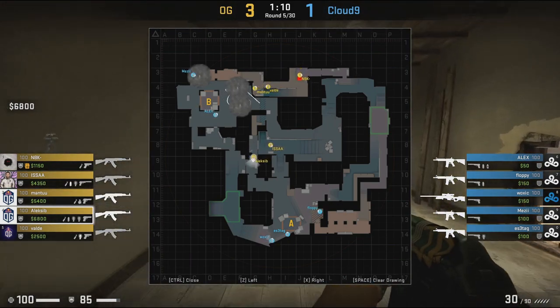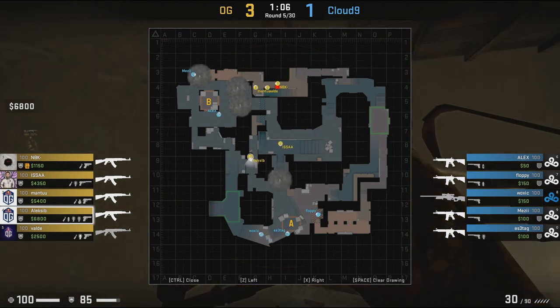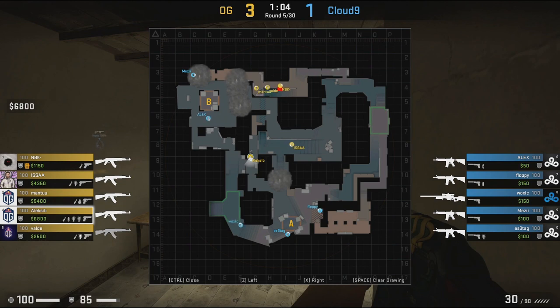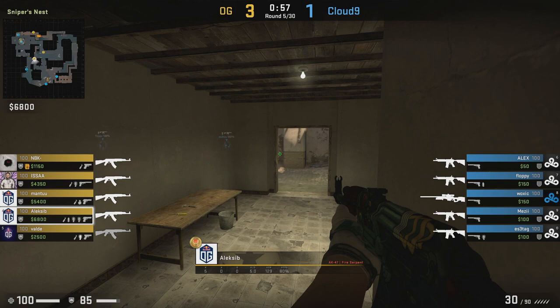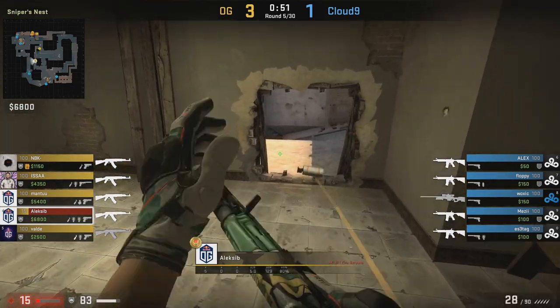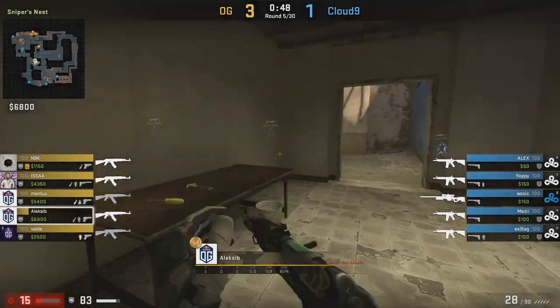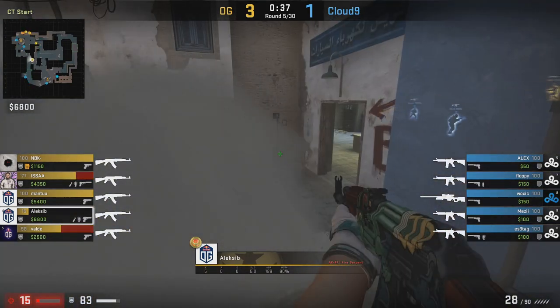On top of those smokes, OG also put a smoke into the back side of connector — partly to try and split the B site through short — but another effect this has is that Woxic, who's playing on ticket booth, wants to reposition, so he rotates back through CT. This potentially gives Alexi a chance to get a good timing window for a kill. It doesn't quite work out like that in this round as Alexi B almost gets caught off guard, but he still does a really solid job using his utility to push through into position and get a kill cutting off the rotation.